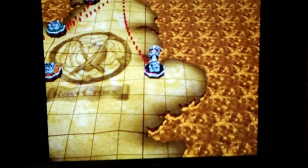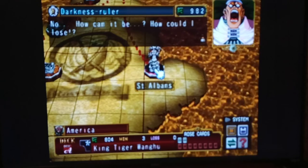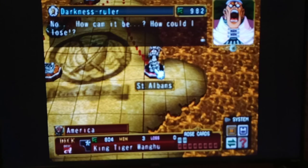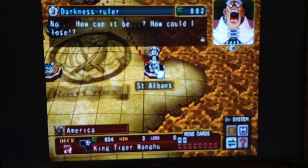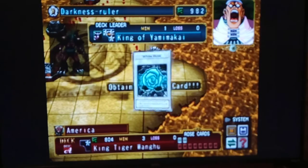Leo Wizard — why is that even in there? Well, I'm pretty sure something fuses with Spellcasters in this deck, why else would they put that in there? Oh no! How could it be? How could I lose? No! Yugi! My chin was no match for you. Ha! Still makes for a very entertaining ending.